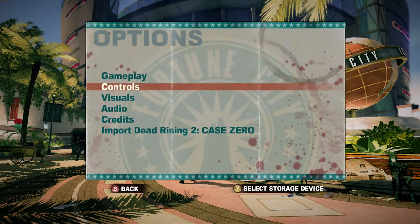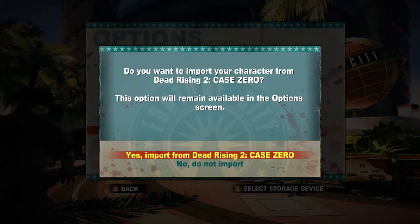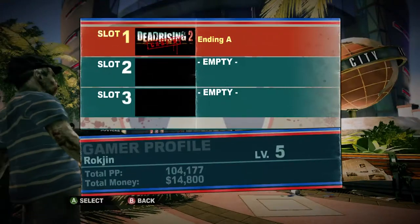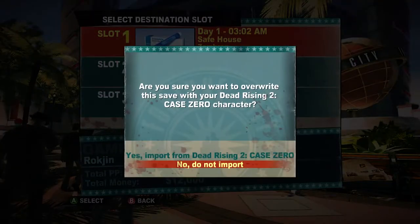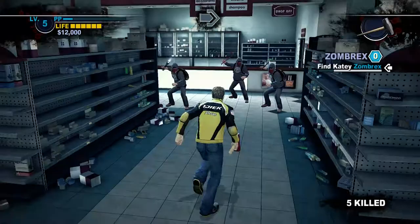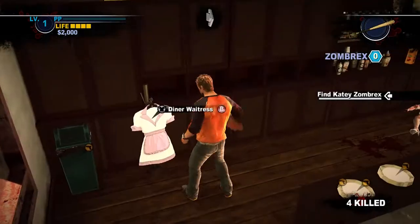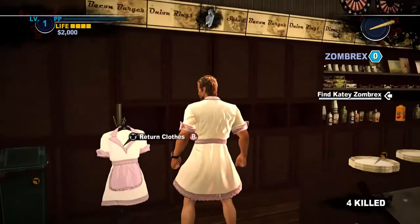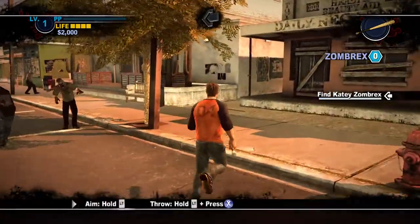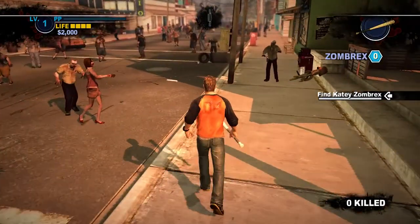Despite being a standalone Xbox Live Arcade game, you have the ability to carry over Case Zero's unique costumes and Chuck's PP gains into Dead Rising 2, provided you're playing on an Xbox 360. The maximum level of 5 is a decent head start, but hardly a game-breaking advantage. Case Zero's unique costumes aren't really anything overly special or over-the-top. I do like Jacketless Chuck though, which is unfortunate that you can't bring that costume into Dead Rising 2 without external mods.